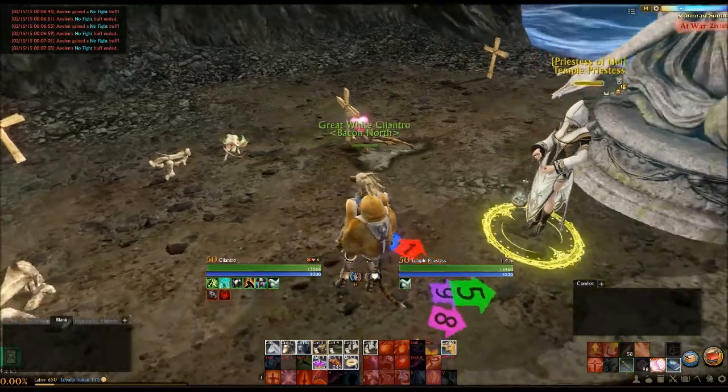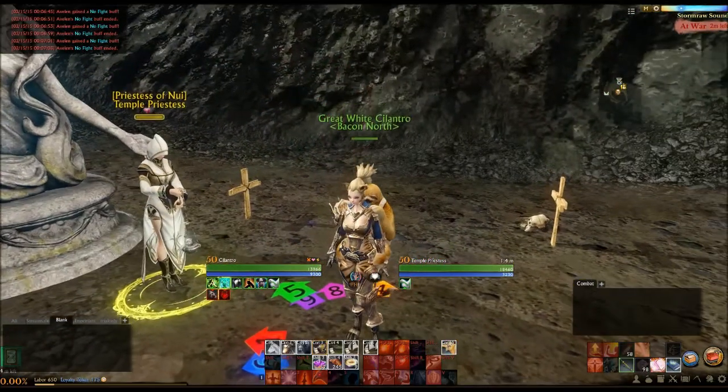Hello, one and all. Welcome back to Archeage Inspiration. My name is Cilantro. Today's rolls are 2, 4, and 7.